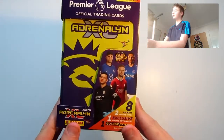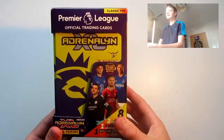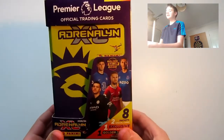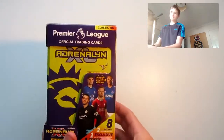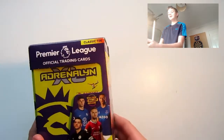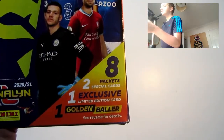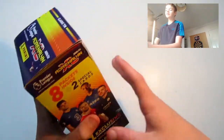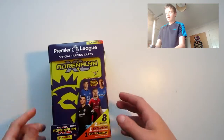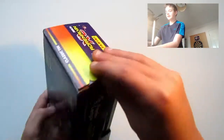Welcome back to another YouTube video! Today we've got a Panini Adrenaline XL 2020-21 yellow classic tin opening. As you know, we've opened the blue one on our channel, now it's time for the yellow one. This includes 8 packets, 2 special cards, 1 exclusive limited edition, and 1 golden baller. Without further ado, let's crack into this.